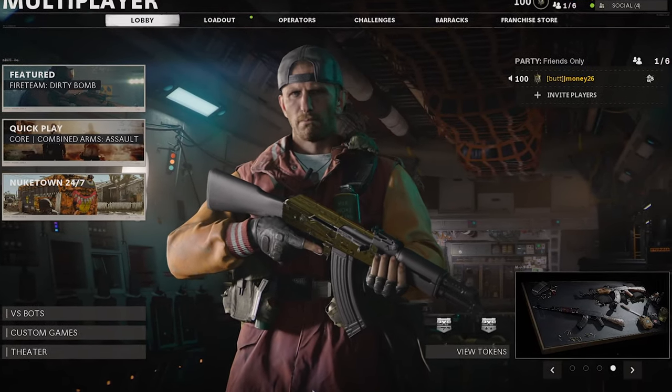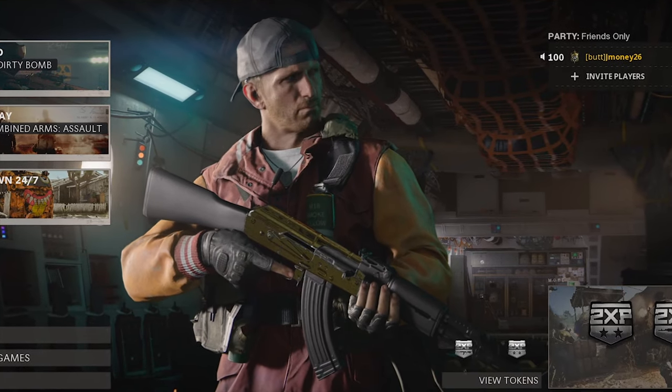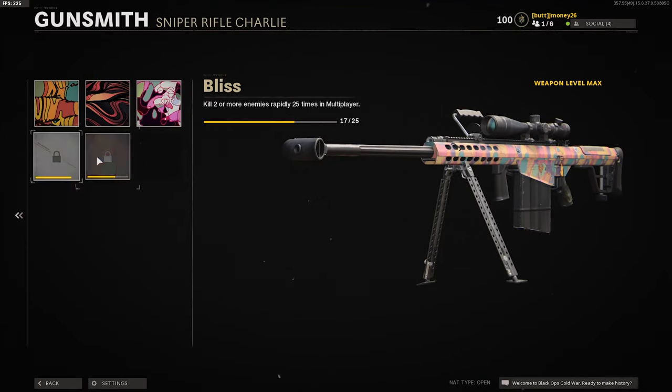Welcome back to our road to dark matter series. Last time we did the LW3, today we're doing the M82, which is the 50 caliber sniper. Really close to getting this done, just need a few double kills — I'm at 17 out of 25.